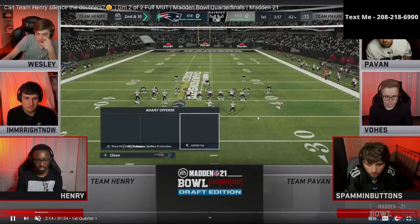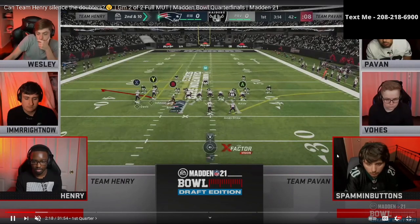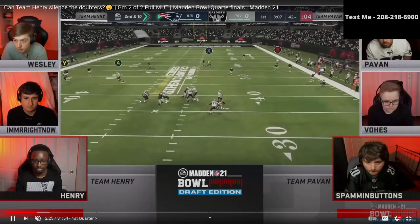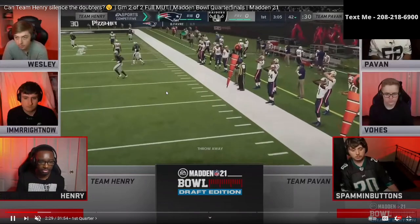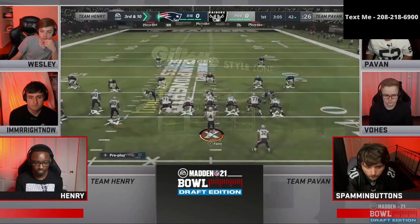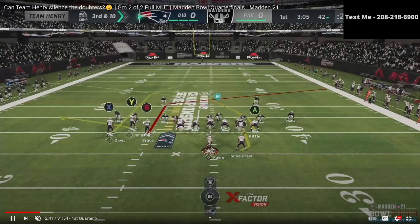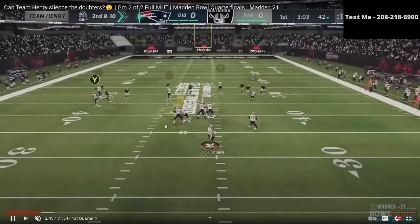What you're going to notice is that both players are actually running the same defense, but a little differently. Spamming Buttons is running the 3-3-5 wide, and one of the things you're going to notice is he's only blitzing two people pretty much every play. Henry is running the Bunch Tight End — I believe he's in the New York Jets playbook, maybe Seattle — but Spamming Buttons is very rarely going to blitz; he blitzes two every single time.